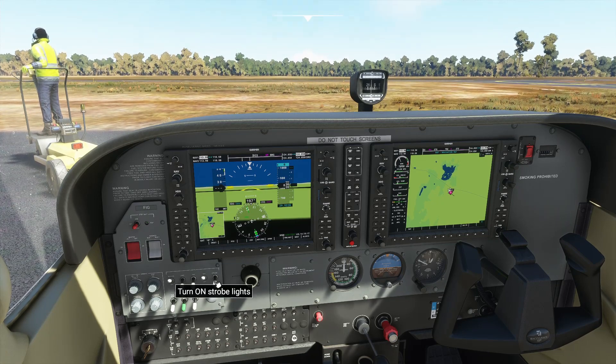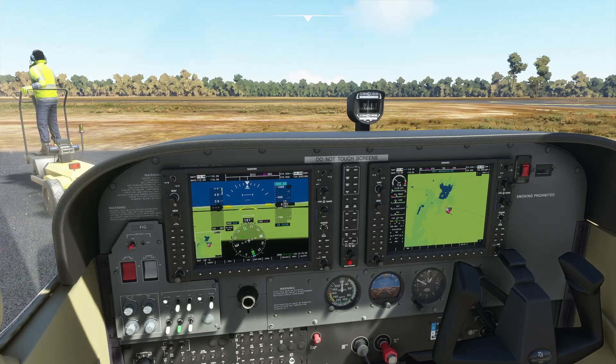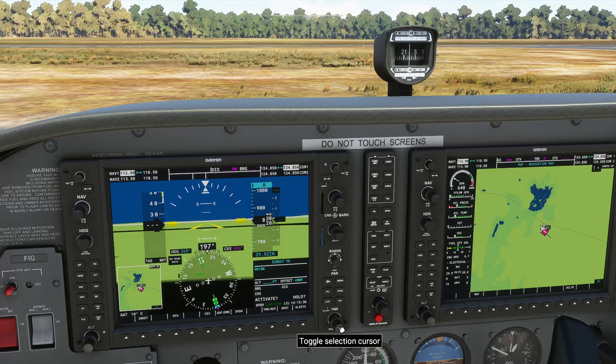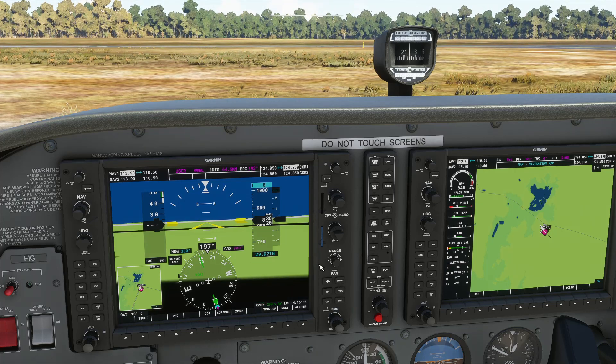Let's turn on our nav lights. We won't turn on our strobe lights until we get out there. Let's just let that warm up a little bit. We are going to Warrnambool which is YWBL, so we'll set up our flight plan — we'll go direct. In the G1000 I'll enter it as Y, W, B, L. Let's enter that and activate that flight plan — that should come up here now, beautiful.